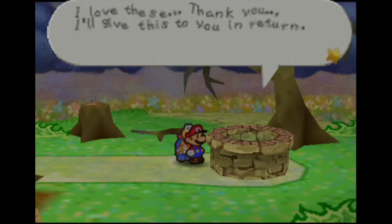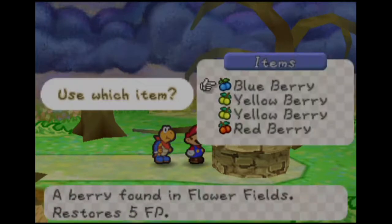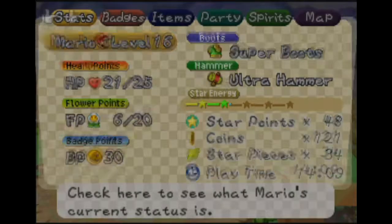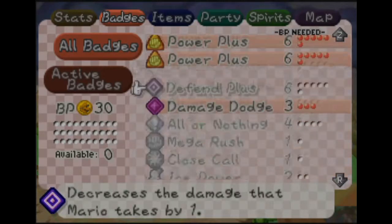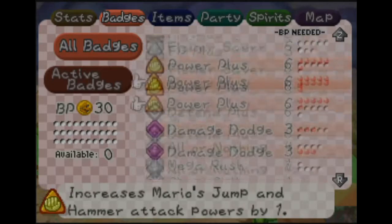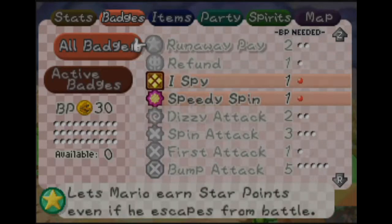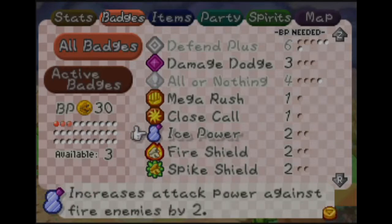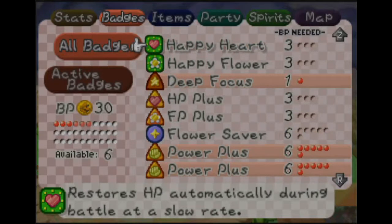Let's toss in a blueberry. Whoever's throwing stuff down the well — it's a blueberry, I love these, and I'll give you this in return. It's a badge — a Flower Saver badge that saves one FP every time you attack. Do you want another one? No more berries, stuffed. So the Flower Saver badge costs six BP. I don't know how much the Damage Dodge is actually doing at this point — I'm kind of thinking we drop Damage Dodge. I like the idea of doing the Happy Flower because that means I will gradually regenerate flower power over time, which might end up being important in some fights.